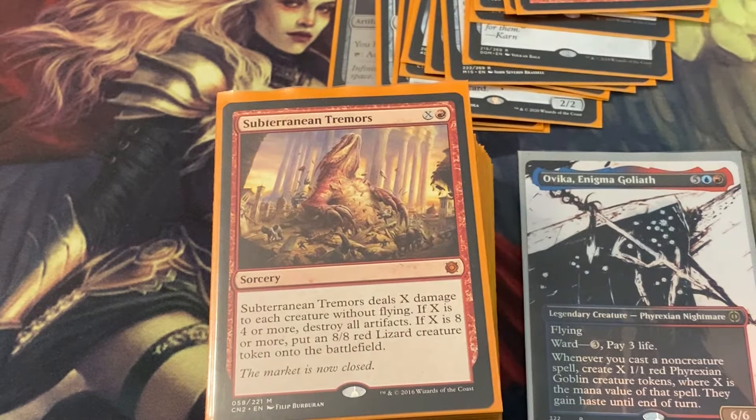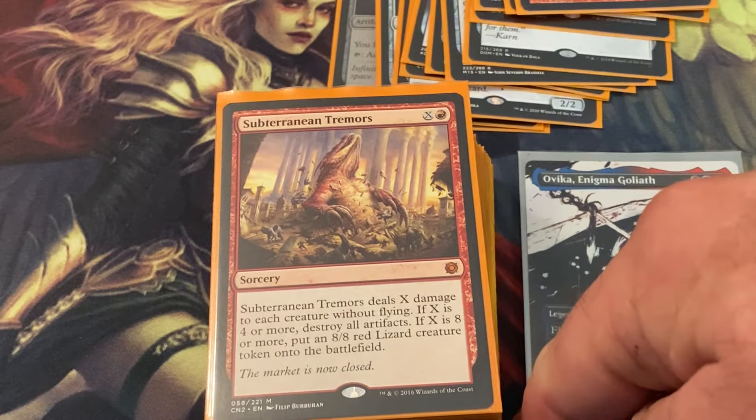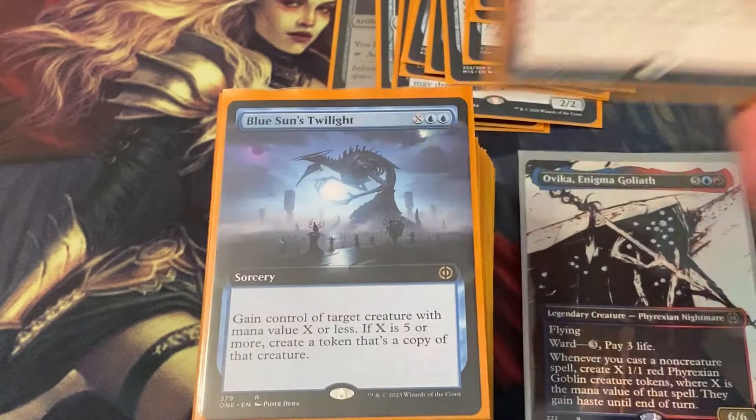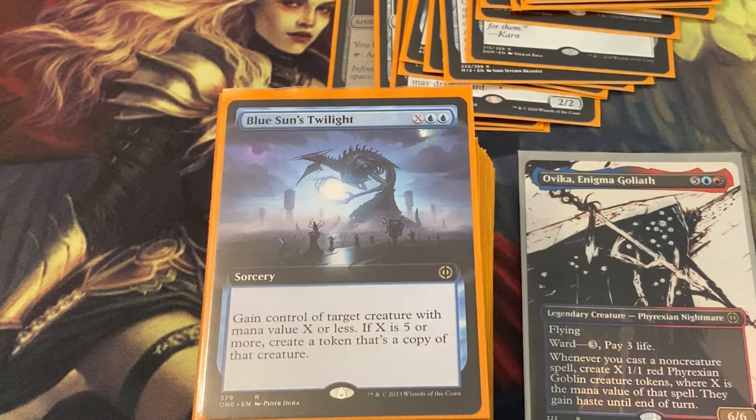Skullcrack — players can't gain life this turn. Subterranean Tremors — I love this card. You play this and deal X damage to each creature without flying. If X is four or more, destroy all artifacts. If X is eight or more, put an 8/8 Lizard creature token onto the battlefield. With Ovika out you're making all kinds of goblins, basically overrunning your opponents. It works well here because we also have Mind Splice Apparatus, which allows you to make really big X spells.